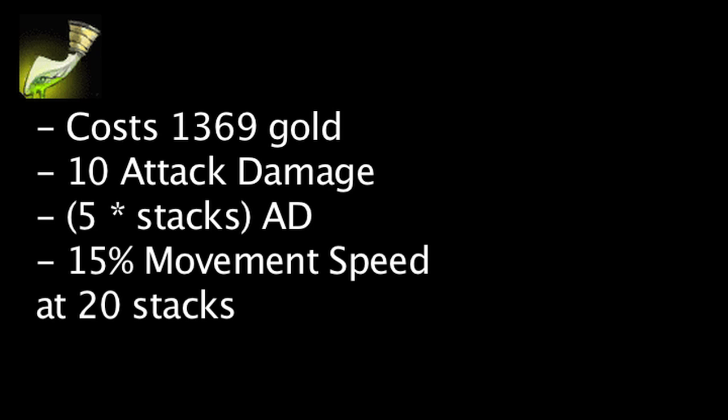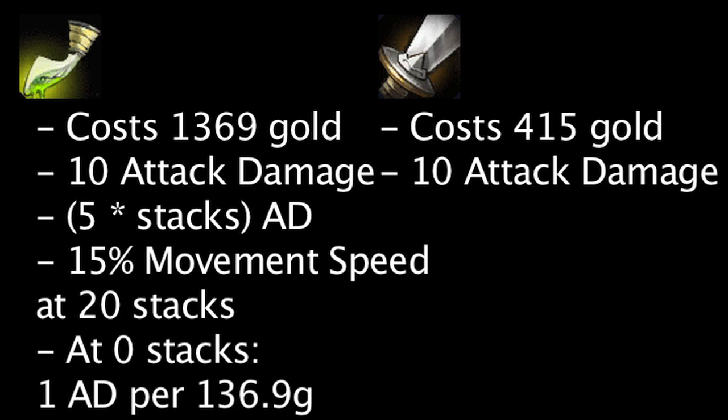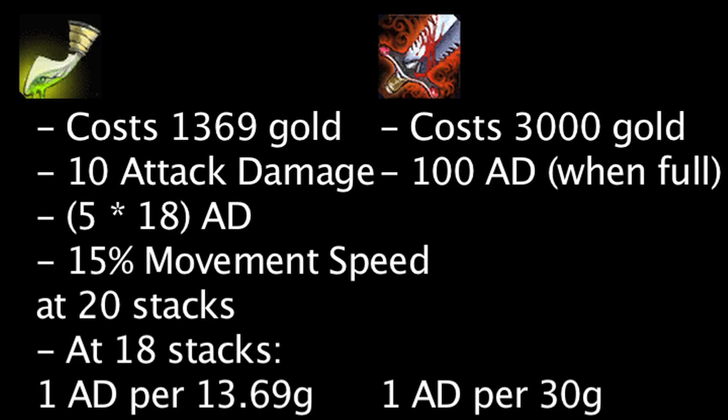Finally, let's take a look at the Sword of the Occult. It costs 1,369 gold and grants 10 attack damage. For every stack, it grants an additional 5 attack damage, and will also grant 15% movement speed at 20 stacks. Upon purchase, the Sword of the Occult grants 1 attack damage for every 136.9 gold. At the cheapest level, a Longsword grants 1 attack damage for every 41.5 gold. The Sword of the Occult will begin to be more cost-efficient than a Longsword at 5 stacks, when it grants 1 attack damage for every 39.11 gold. The Sword of the Occult will grant 1 attack damage for every 12.45 gold when fully stacked. A Sword of the Occult will grant the same amount of attack damage as a Full Bloodthirster at 18 stacks, and will grant the most attack damage possible in a single item at 20 stacks.